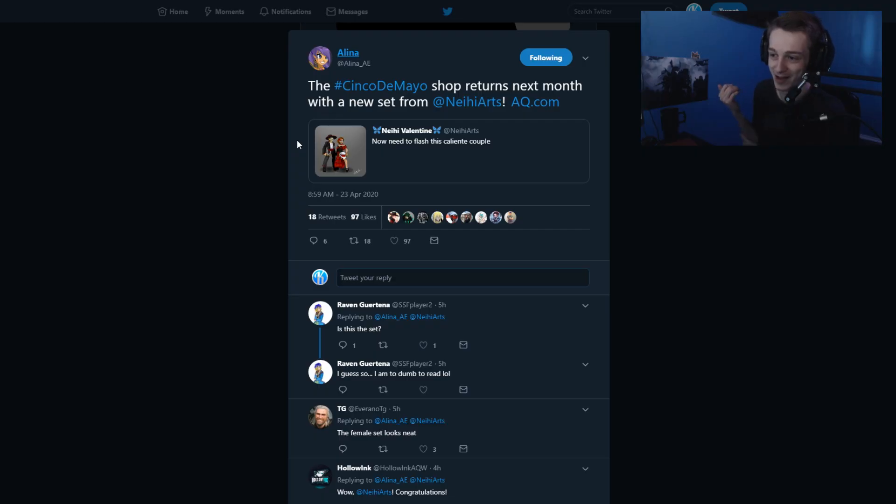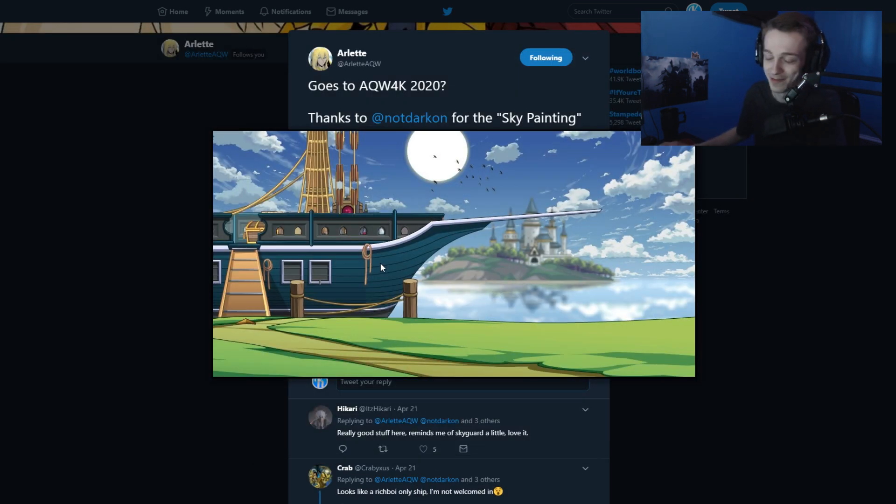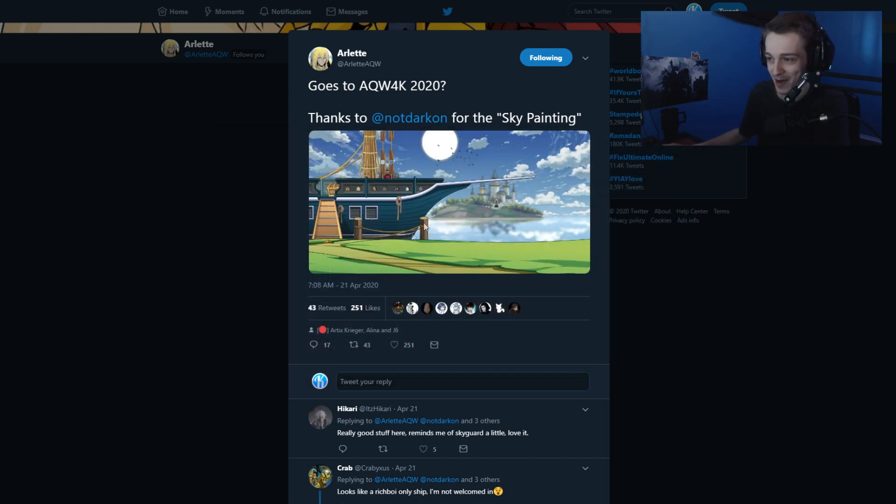Cinco de Mayo shop is returning next month and Valentine will have some armors for that shop. That was the map art of a pirate ship — doesn't look like it's flying or anything, so that's good — and some water there with the sky garden, but that's Sky Guard, Sword Haven in the background, think of different areas on the map.